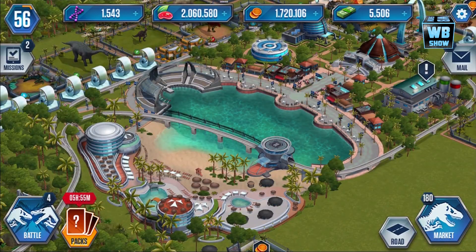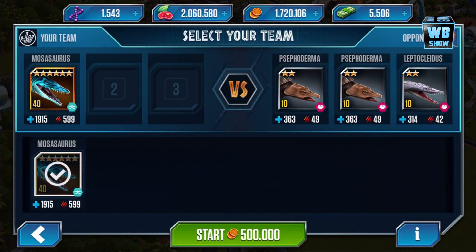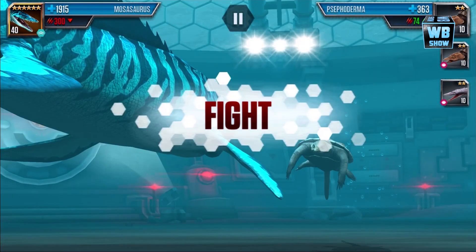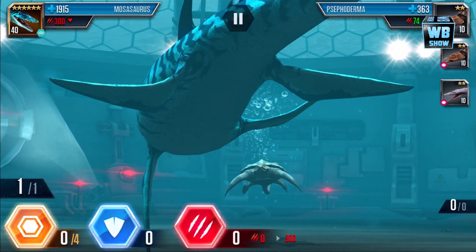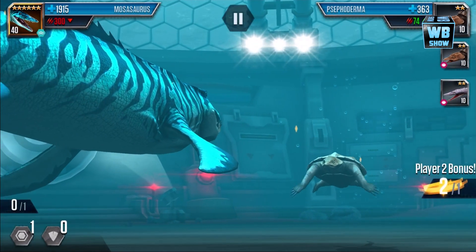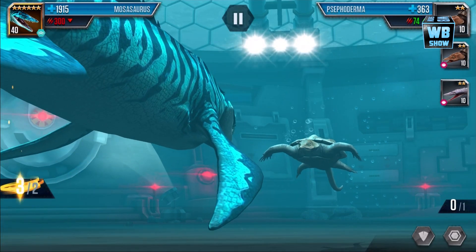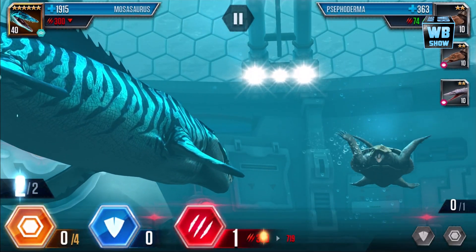Now let's go into battle again. We're gonna check out the Mosasaurus. We only have one — level 40. Let's do this. And we're out of money. So here we are with Mosasaurus' final form. I'm gonna charge. I'm gonna look at the first bit — that should be the tail whip.